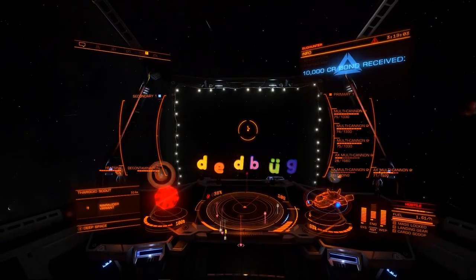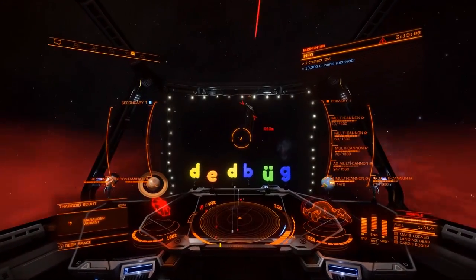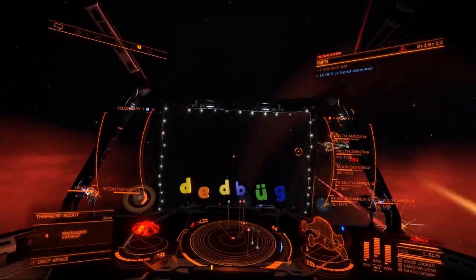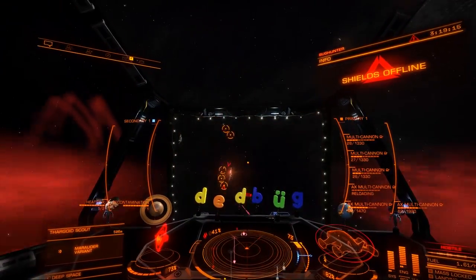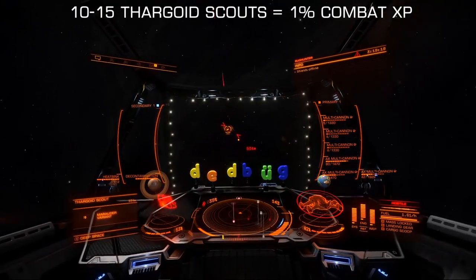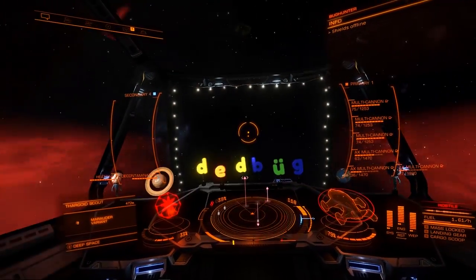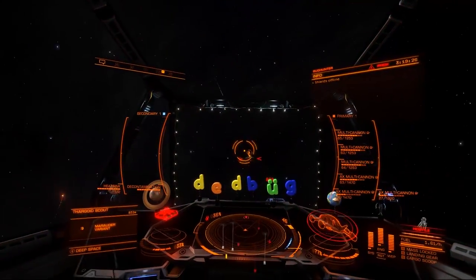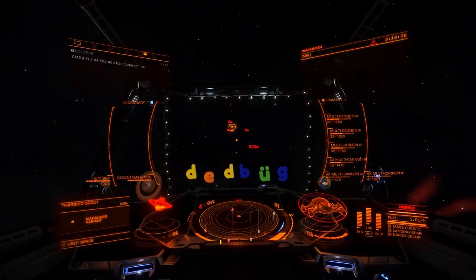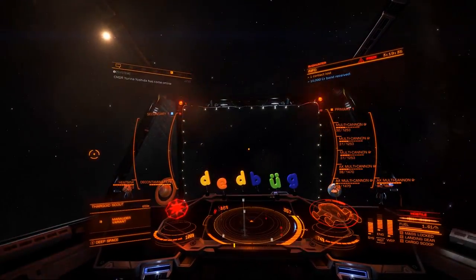I plan on killing thousands of these because I need about 40% more — I'm sitting at about 58-59%. According to the wiki and some data people told me, D-Barian said 10 to 15 scouts give you about 1%, and I was like, okay, that's actually not that bad. Before, you had to kill a lot of Elite and Deadly NPC pilots, and they're not that easy to find.